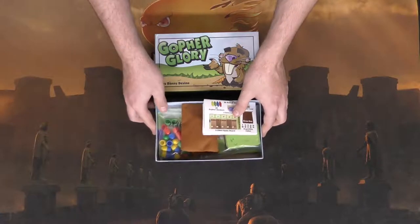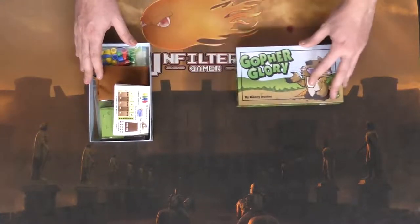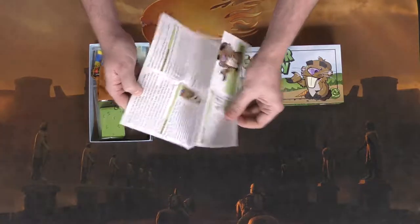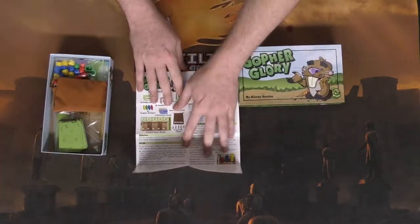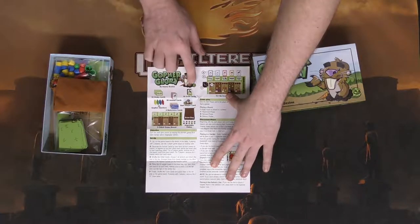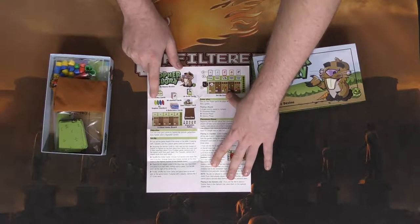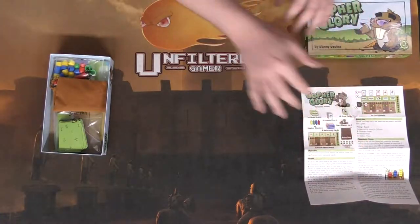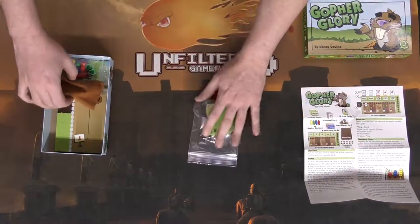We have the front of the box and the back of the box, fully designed and illustrated. We're going to get a rulebook here that has a front and a back with easy-to-explain rules. It tells you about the order cards, animal cards, the crow cards, some gopher stackers, and reference cards. There are a nice amount of things included.